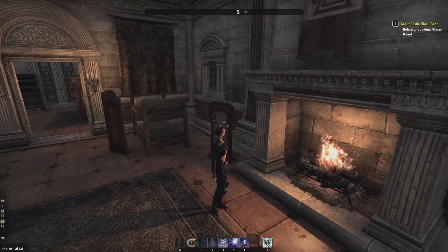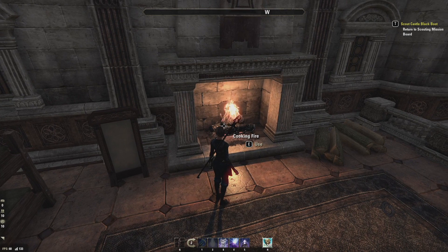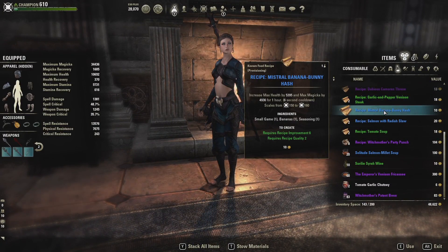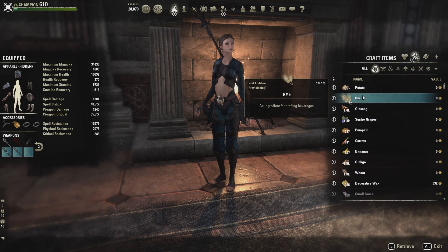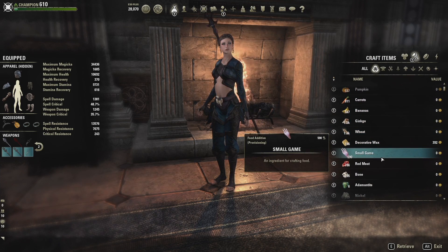You're going to need a couple of things to get into provisioning. The first thing you'll need is a cooking fire. The second is recipes — you will have to learn these on your character, and once you learn a recipe on a character, it disappears. The final thing you need is ingredients, and different recipes take different ingredients.